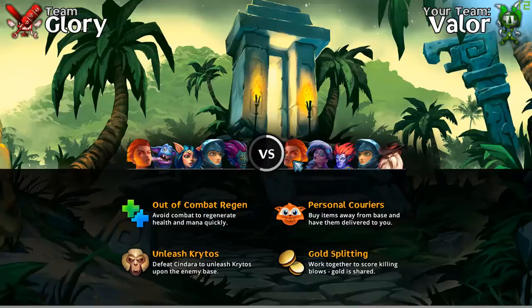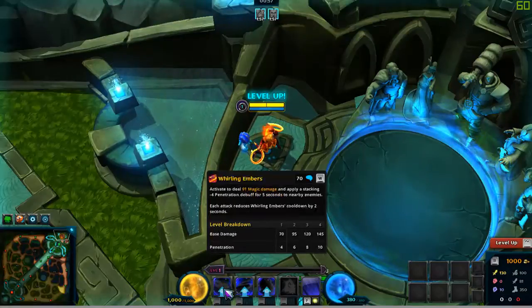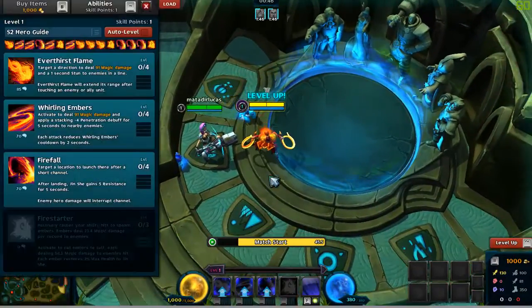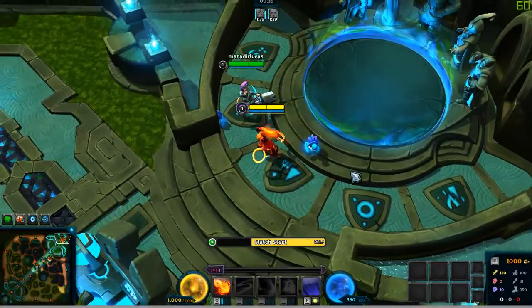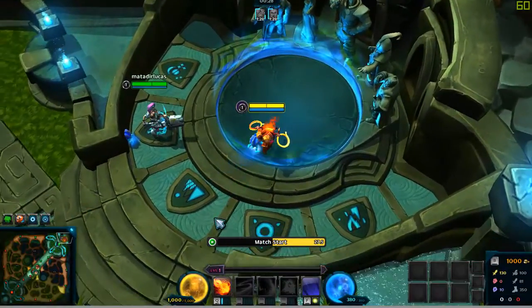This matchup shows what makes the game unique. There's out-of-combat regeneration that restores your health and mana really quickly if you're not fighting. There are special powerful units called Krydos and Syndara that can really change the battle for the entire team. You can also split gold with a teammate when you both do significant damage to an enemy — so it's not just last hit, it's split between players.